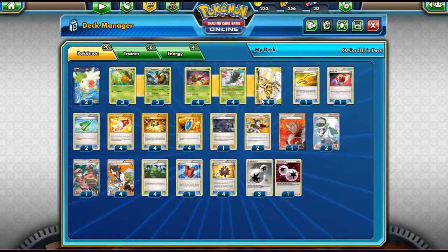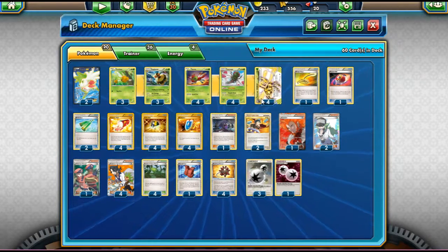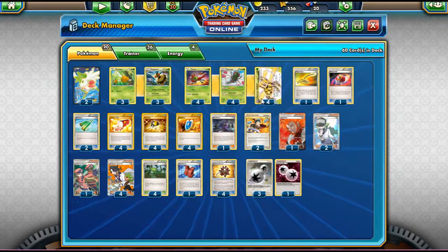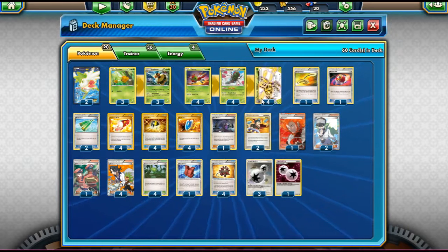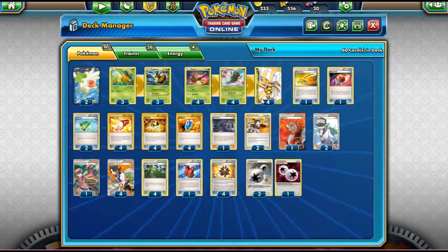Welcome back to a brand new PTCGO video. Today we're going to be taking a look at a new standard Yanmega Break / Vespiquen deck. We're going to see if it's good. This deck actually won the World Championships in the Seniors Division, but that was before the new standard format hit. When the standard format hit, the deck didn't really lose too much — mostly Battle Compressor and Muscle Band — but you can still make it work in standard.